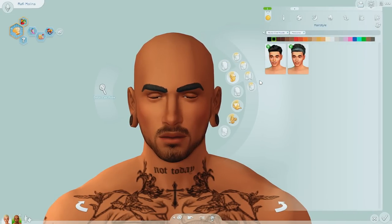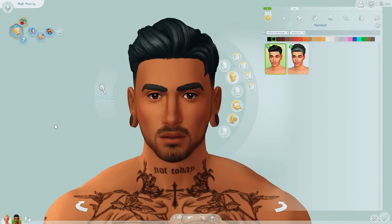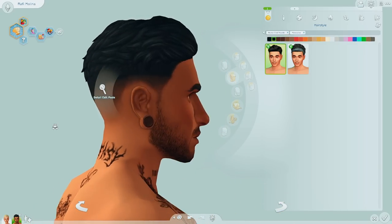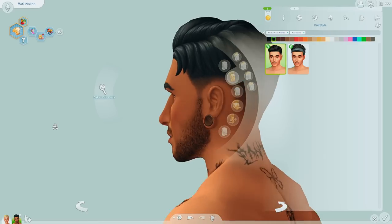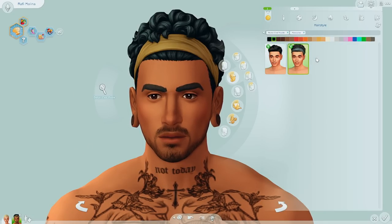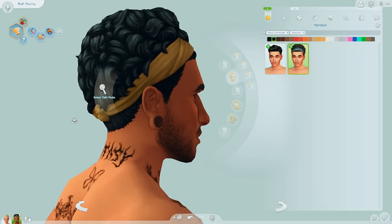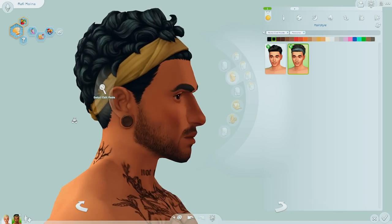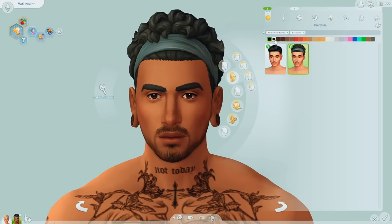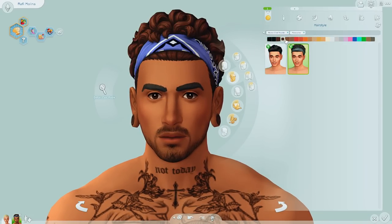Now onto the masc frame. I'm bringing back one of my old Sims, Rafi from my Whimsy Stories, to check out these hairs. We have this hairstyle which actually looks similar to the one I had for him — it looks really nice in the back. I actually really like this one; it might be one of their best, and it's not even a receding hairline, which is great. Then this curly hairstyle is probably one of my favorites and really suits him too.